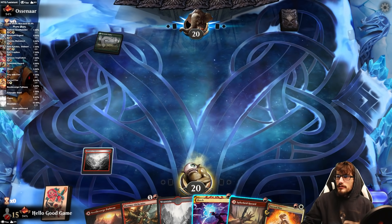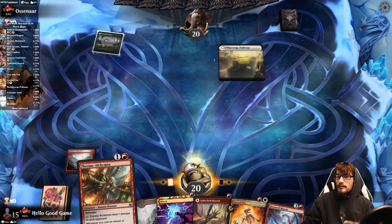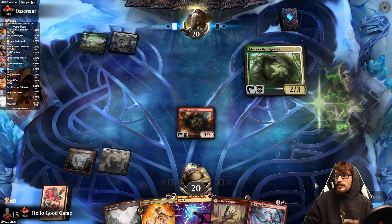We're going straight to the Alchemist. Let's get that in play, and now whenever we cast, we're doing the jazz. We get the Moon Veil out.